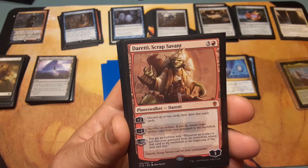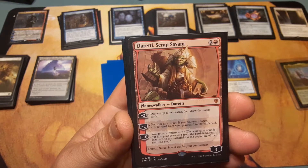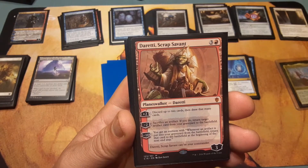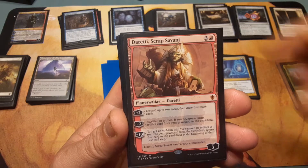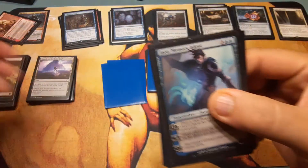Tezzeret, Scrap Servant: three and a red. Plus one: discard up to two cards, then draw that many cards. Minus two: sacrifice an artifact; if you do, return target artifact card from your graveyard to the battlefield. Minus ten: you get an emblem — whenever an artifact is put into the graveyard from the battlefield, return that card to the battlefield at the beginning of the next end step. He can be a commander but why would you do that to yourself?